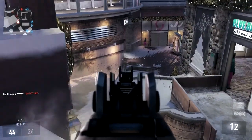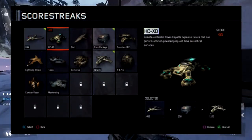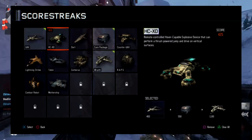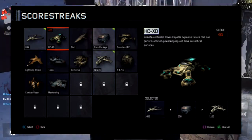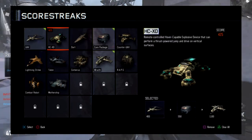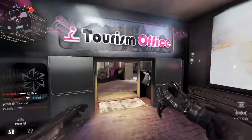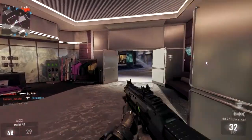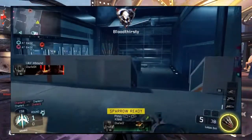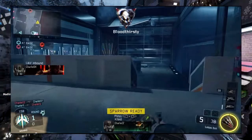The scorestreaks available in Black Ops 3 multiplayer are really exciting. The picture on screen is a little pixelated, so I did my best — in order of appearance: UAV, HC-XD, Dart, Care Package, Counter-UAV, Lightning Strike, Talon, Cerberus, Wraith, RAPS, Combat Robot, and the Mothership. It's unsure whether there will be a nuclear or DNA bomb. We do know we'll have things like Bloodthirsties, Mercilesses, and Brutals, because those medals were popping up in the multiplayer reveal trailer and in gameplay videos now on YouTube.